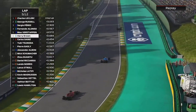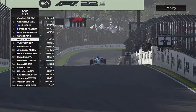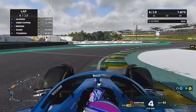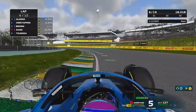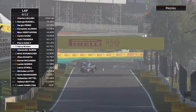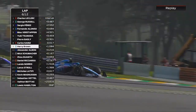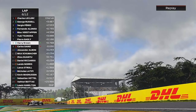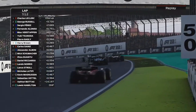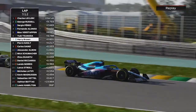Unfortunately we couldn't hold Verstappen back any longer, and it would only be a matter of time before Carlos Sainz passes us to the outside as well — they are quicker cars. We fight for points, going into the top ten, but we've grabbed the grass and lost all those positions, slipping out of the top eight. We go for it again, and manage to get past Sainz and then down the inside of Pierre Gasly.